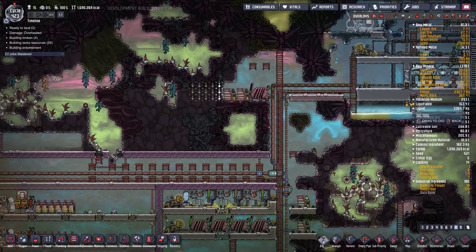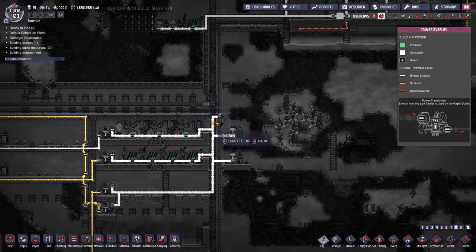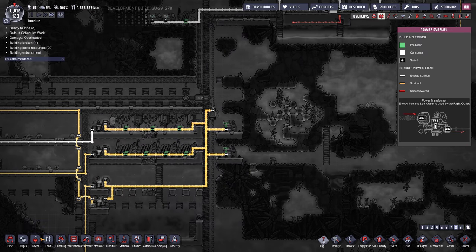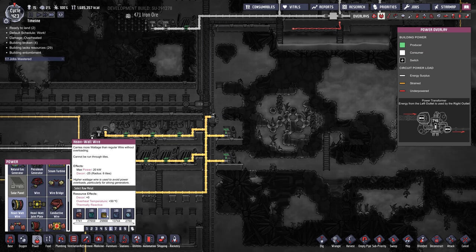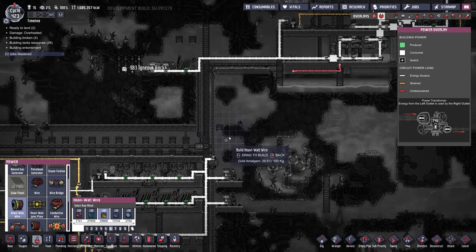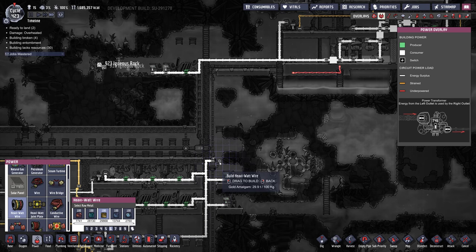Let's just dig into the mountainside and put another coal generator in. How much coal do I have? 10 tons. Really I should just connect these backbones — I'm an idiot. I shouldn't do it along the route that they travel, but I'm going to anyway. We could seal it in behind a wall — that would be the responsible thing to do. Let's do that: we'll build it first and then hide it away.